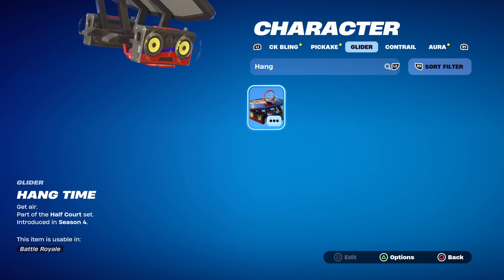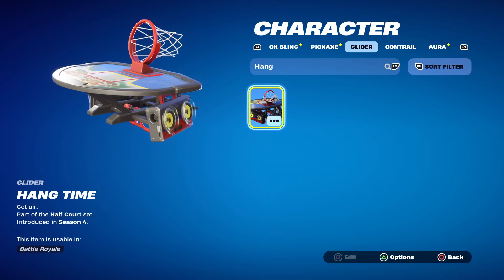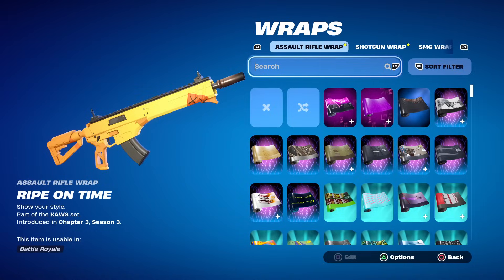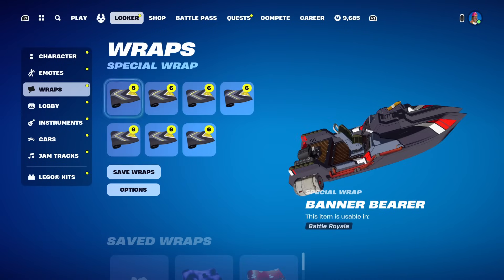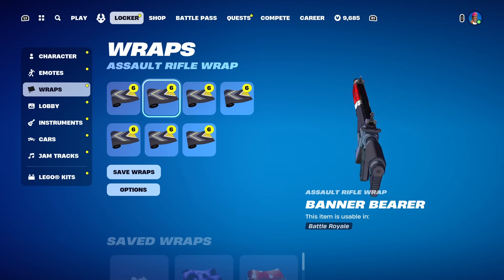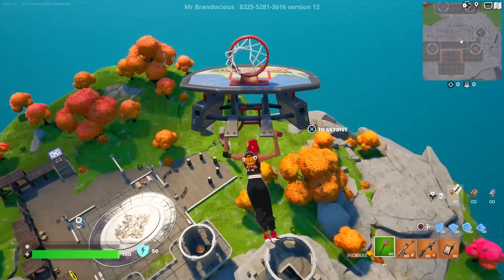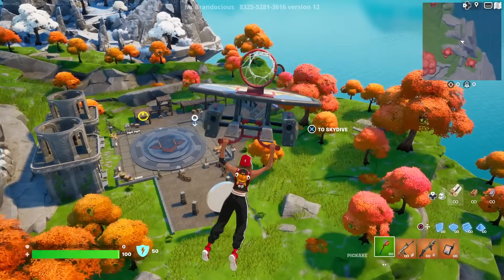For our glider we could do the Hangtime Glider if you have it - that makes perfect sense, and I think it might be the only basketball glider in the game. Our color scheme is black, white, and red. Remember it's cell-shaded so you really want a cell-shaded wrap otherwise it's going to look kind of off. We have the customizable Banner Bearer wrap - let's make it red and see how that looks. We also have the Blasted wrap. Here goes the Hangtime Glider - that actually fits really nicely, not too shabby.